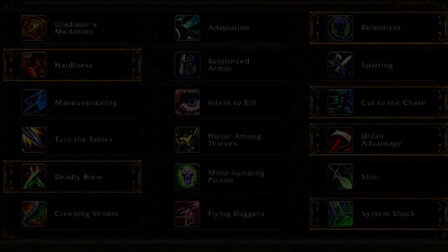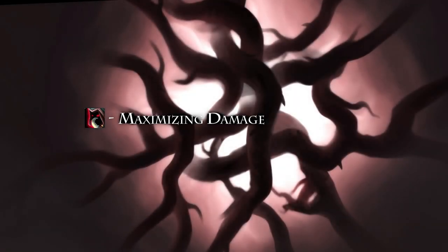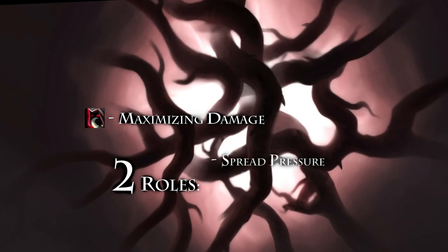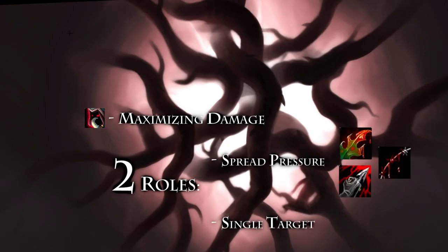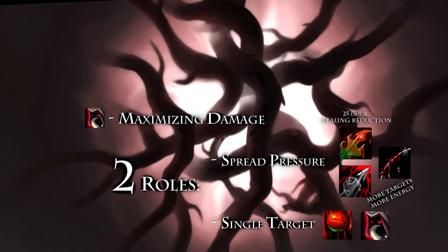Now that we have our Talents, Honor Talents, and Artifact planned out, let's take a look at how to maximize our damage output. Assassination Rogues fill two roles: Spread Pressure and Single Target. The reason we're so good at Spread Pressure is because we have Wound Poison, which reduces healing by 25% or 30% with Master Poisoner. It's ideal to spread bleeds to multiple targets for energy regen, which increases our Single Target Damage and makes us more threatening during Burst Windows with Exsanguinate and Vendetta.